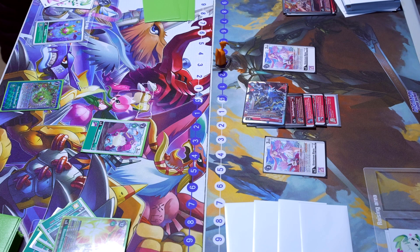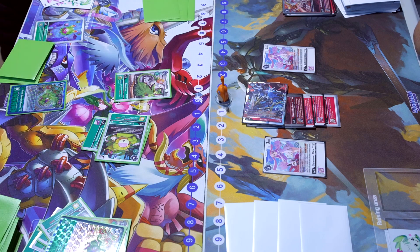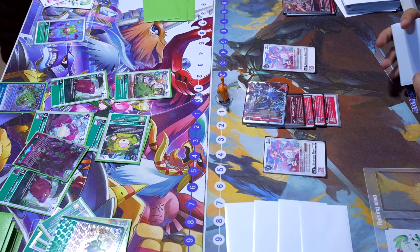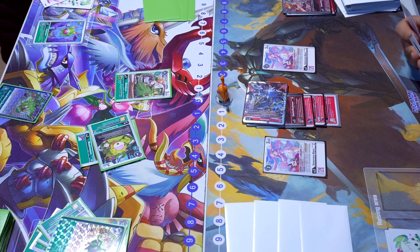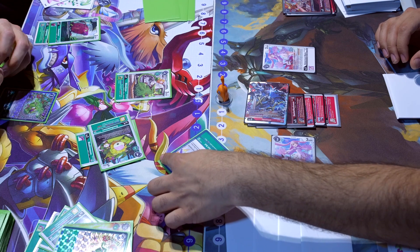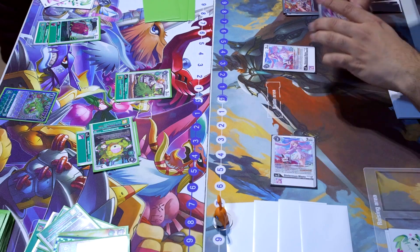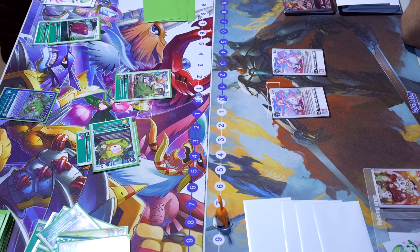Voitek hatches and digivolves to the Sunflormon for two, activating its effect to play the Weedmon for free. He decides to pop the Green Memory Boost to play another one, grabbing the Pullmon from that, and digivolves that Pullmon for a draw in the back. He digivolves to Bio Huck for two, then plays the option card Grandel Sol — which suspends one Digimon and lets him bottom-deck a suspended Digimon. This is really nice because it gets rid of that Jesmon and bypasses the decoy effect of the Sistermon Blanc. Very nice play by Brother Voitek.